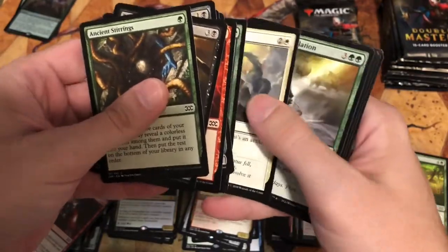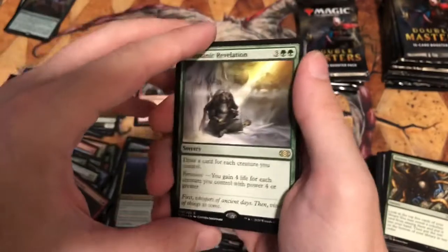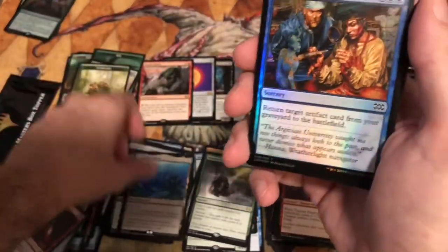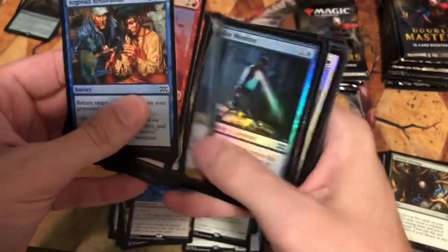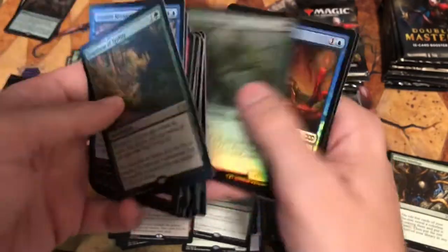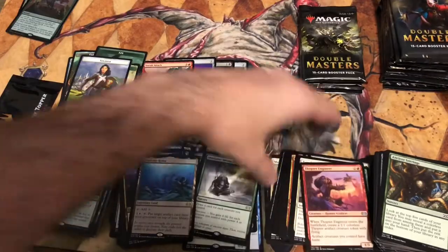All right — one pack starts with a terrible rare, then another terrible rare. So we've got one absolute god-awful rare — this is why I'd call it Double Bulk Rare. Then Academy Ruins — good card, that will go on sale. I've only pulled that one bad card so far. Then Heartbeat of Spring — I don't know if that's been reprinted before, I'm just not that impressed by it.